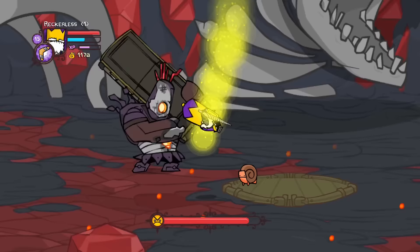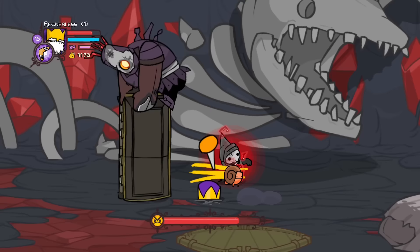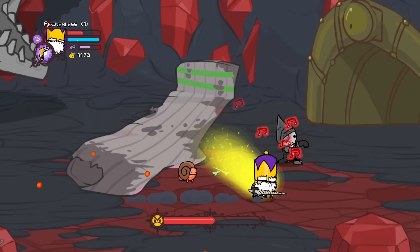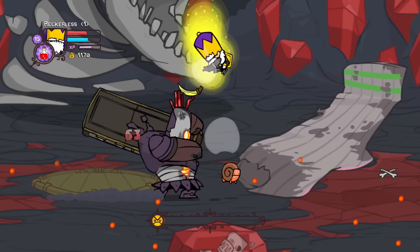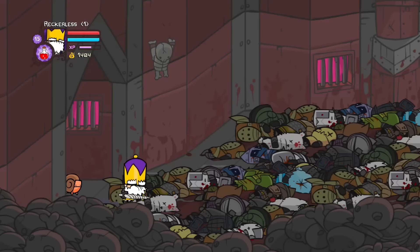For the second boss, someone in my chat let me know about a cheese — if you let him slam you with the coffin you go underground, and as long as you stay underground they just can't do anything. So I used this to pretty much cheese the boss. It got so bad that the boss decided he wanted to leave, but after some persuading he came back so I could finally defeat him. That's two of four bosses down.